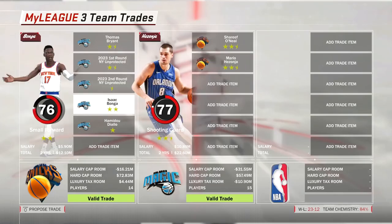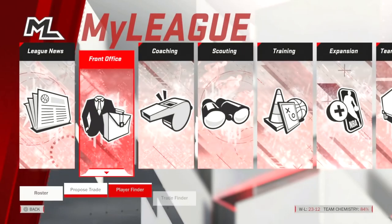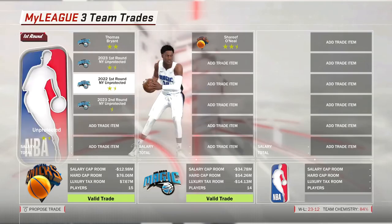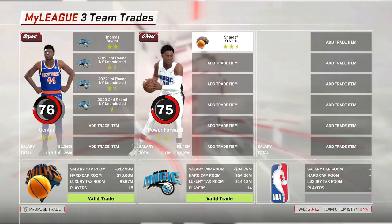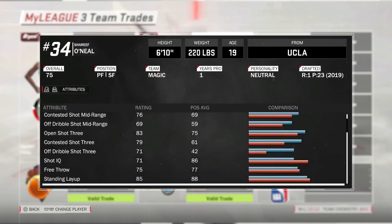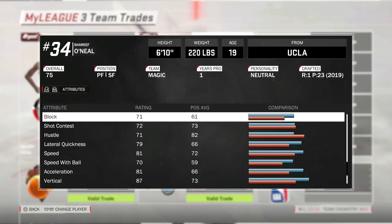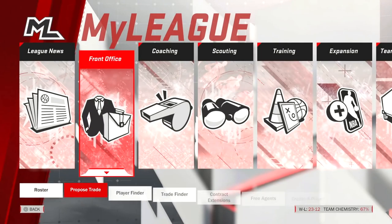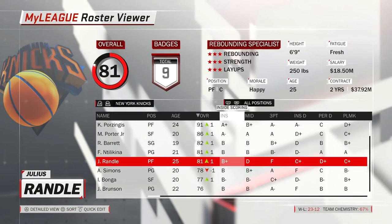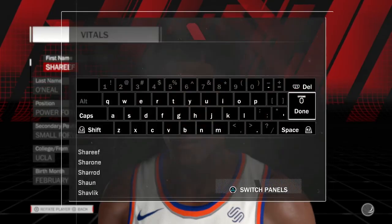They give me a counter offer to get Mario Hezonja — nah, I don't want Mario. Two hours later, this is the most I can offer. Honestly I think I'm giving up way too much, but based on his potential — he's really athletic with an 83 open shot three, 87 vertical. Let me know what you guys think about that in the comment section below.